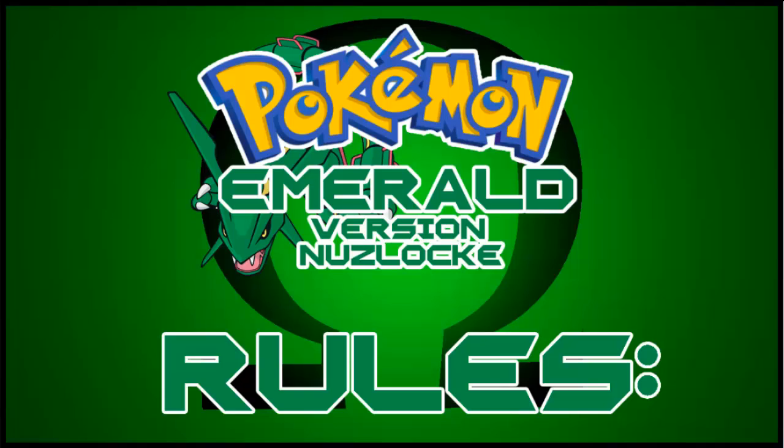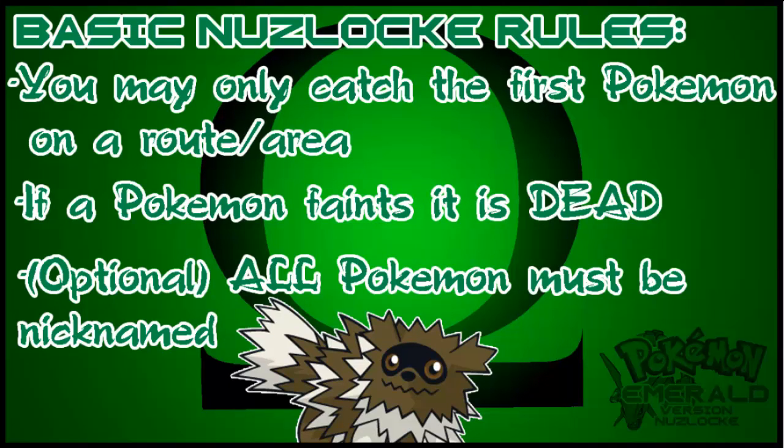So these are the rules I'm using for this challenge. I'm going to change up a few things that most people do with their Nuzlocke. The basic Nuzlocke rules: you may only catch the first Pokemon in a route or area. If there's a gift Pokemon, like the egg you get from the old man, those will count as separate things, and I'll still be able to get a capture on that route. I'm not an expert on Emerald in any way, so that's going to be the fun part.